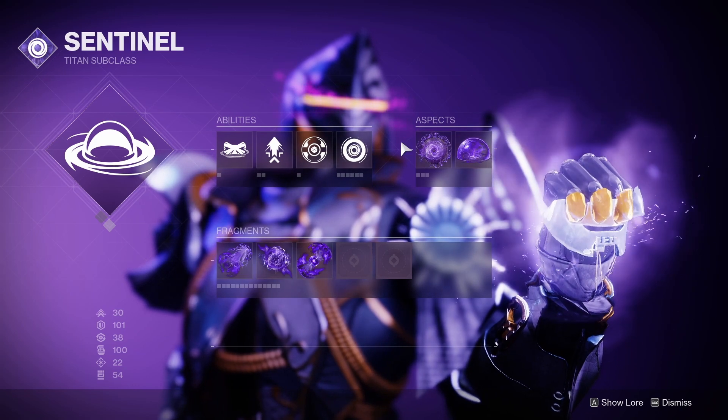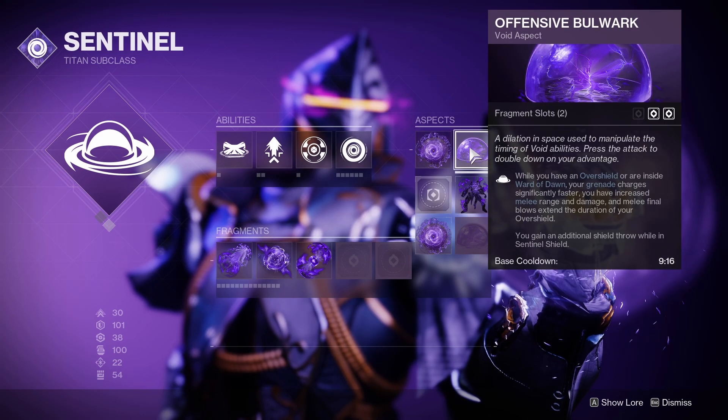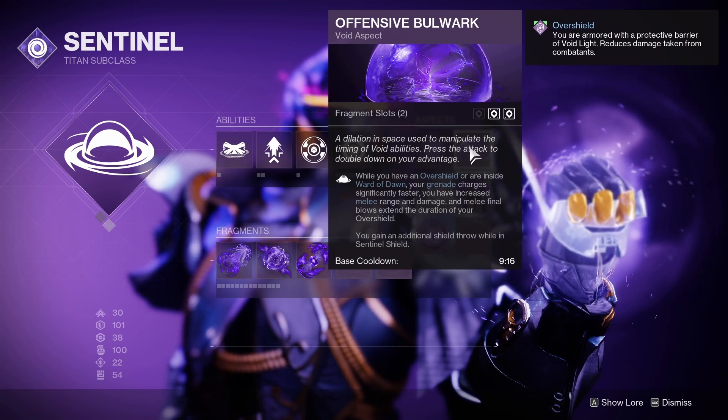Next up, getting into the Aspects. For our first one we're going to be using Bastion, so whenever we cast our Barricade we get our Overshield. And then that's going to feed into Offensive Bulwark, so whenever we have our Overshield our Grenade comes back faster, as well as our Melee just gets better.